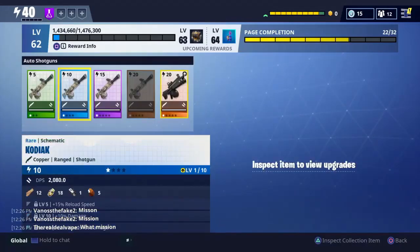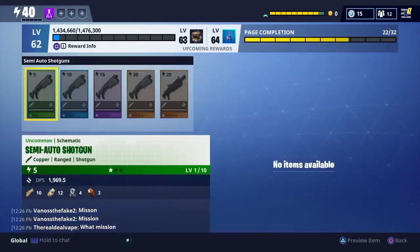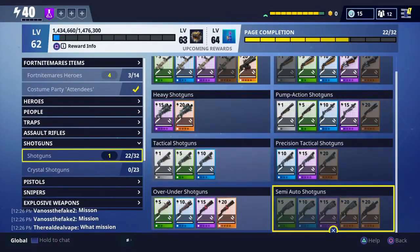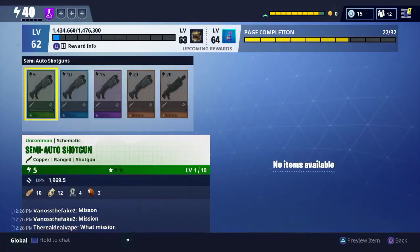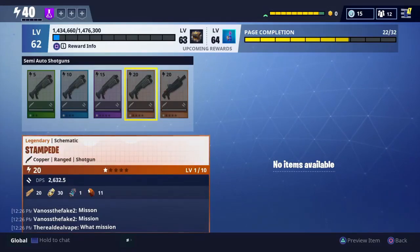To start off, they moved the third legendary shotgun — the Back Breaker — from where it was over to a new section. They also added this uncommon semi-auto, the Charger and the Stallion, and then the Stampede. It's a whole new collection.